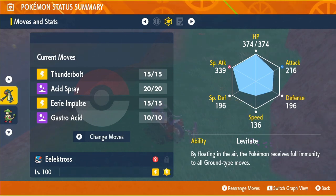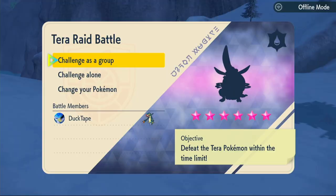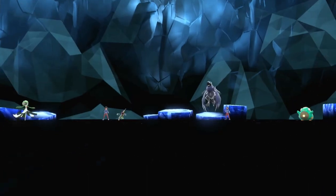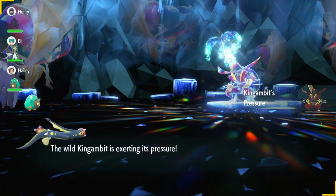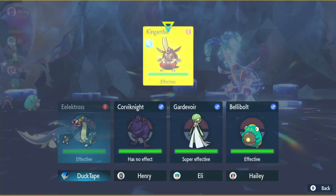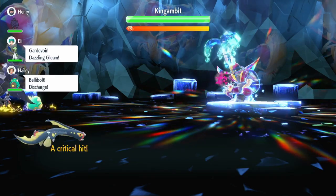Now that we've gone over the full build, let's get into some raids. We've got a Discord server — tons of fun over there, link in the description, everyone's welcome. Our first raid is a six-star water type Kingambit. Hopefully it has Defiant so I can show you how good this Pokémon is against Pokémon with strong abilities. He has Pressure anyway so it doesn't really matter — we'll use Acid Spray turn one to decrease that special defense by two stages.